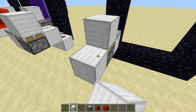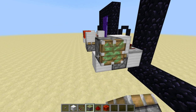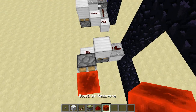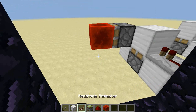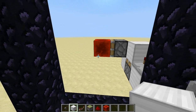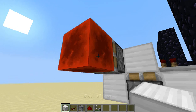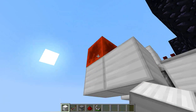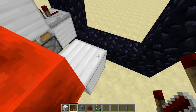Then diagonal to that, a sticky piston with a block on top of it, and then next to that sticky piston a block with redstone dust running into a sticky piston with a redstone block on its face. This over here is the falling edge monostable circuit, which powers this T flip-flop. This next part is very easy — this is the simple activation. You just want to come one block out diagonally from this redstone block with a redstone repeater coming out of it like this.